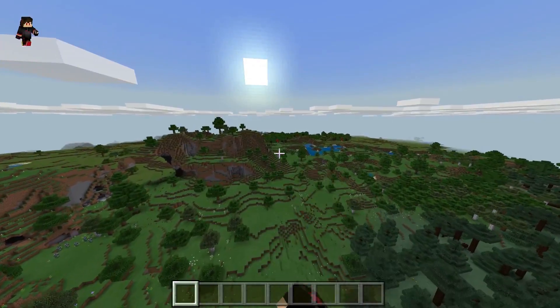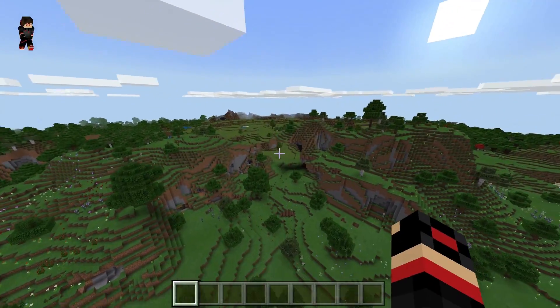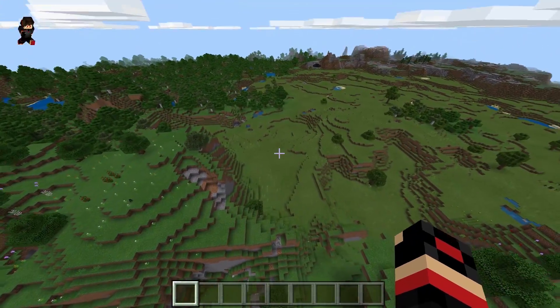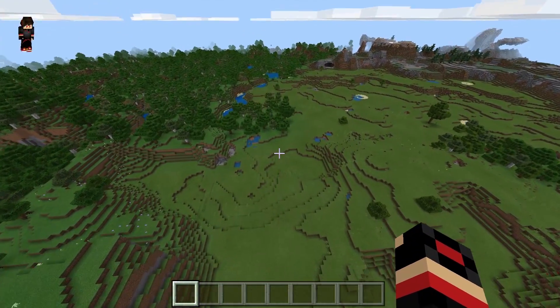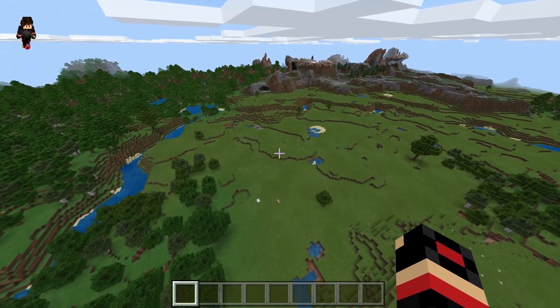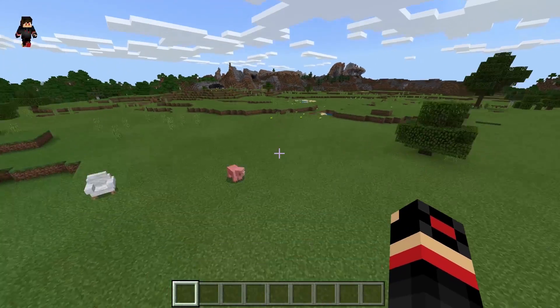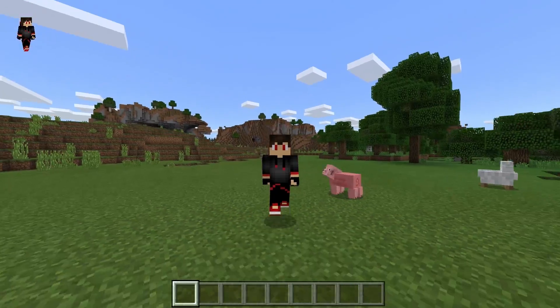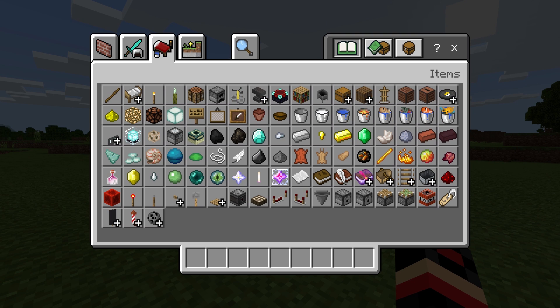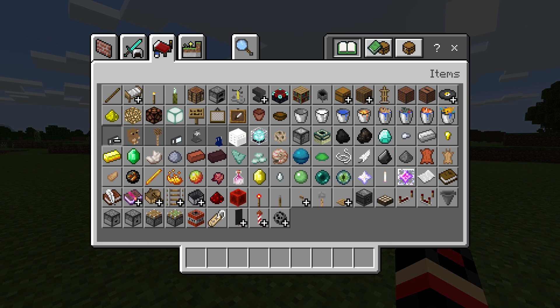Let's find a flat spot in this world. There we go — I think this is going to be a good spot. Let's go into our inventory and see what's new for this add-on.